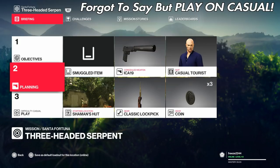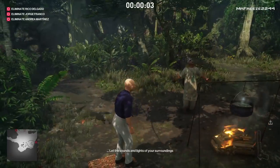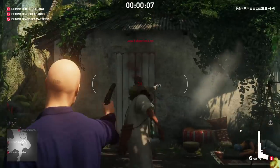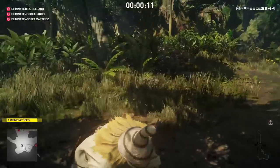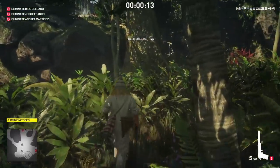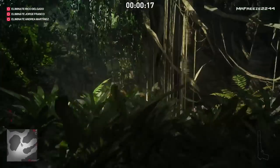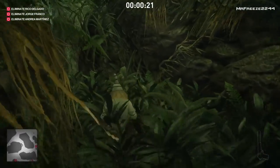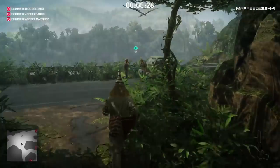For this one we're going to start in the shaman's hut with a classic lockpick, a coin, and our pistol. You can use any of the lockpicks you've acquired so far in the game — they all work exactly the same. From the very start, we're going to shoot both of those guys in the head. We need this disguise in order to trigger Andrea Martinez to go towards the construction site. What you have to do in this challenge is basically feed all three targets to the hippo.